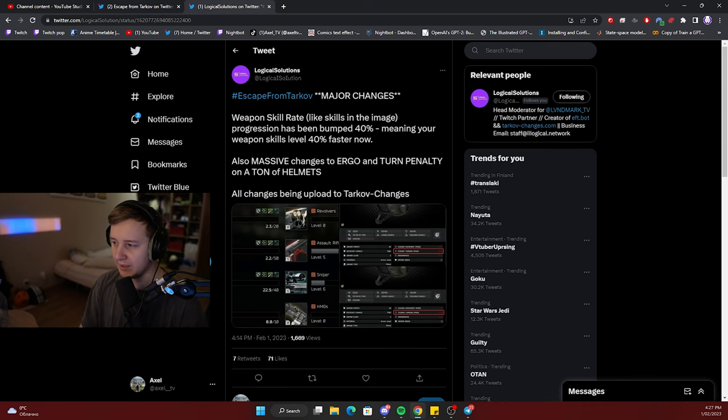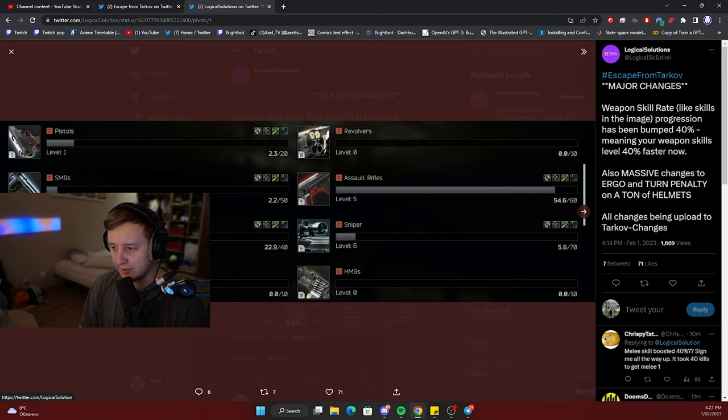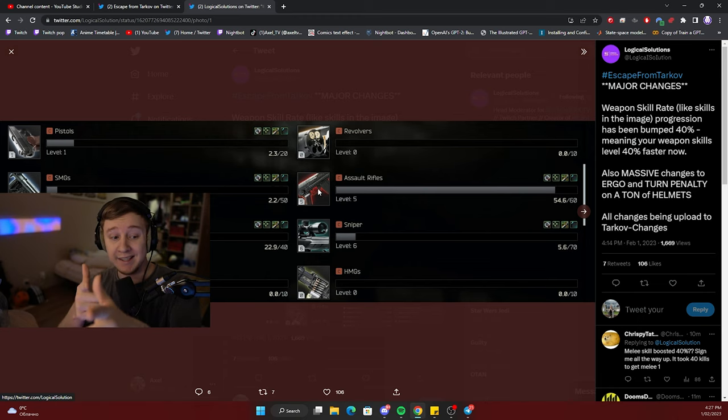The other update for today is that the weapon skill rate at which you level up your weapon skills has been buffed by 40%. Pistols, SMGs, shotguns, and all other types of weapons — you level them up 40% faster. Whenever you level up those skills, you reduce the recoil for those guns. For example, whenever you shoot and hit your target with assault rifles, that levels your assault rifle skill, and with every single level your recoil reduces further.